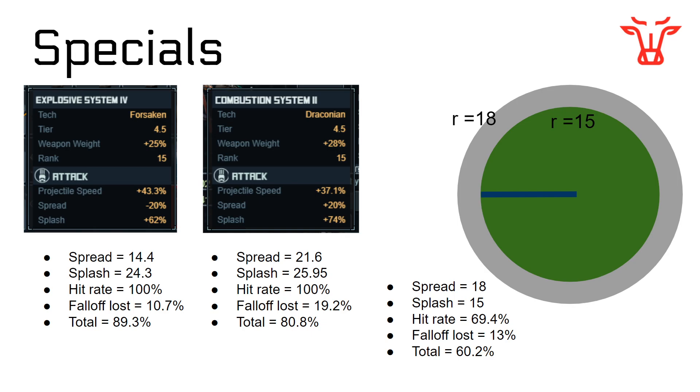Now let's look at Combustion System 2. Instead of decreasing spread, it increases it — but it also increases splash by more than that, which means splash is still greater than spread, so we're hitting everything we're shooting at. However, the fall-off damage lost actually increases compared to Explosive System 4 or the unmodified version, because on average we're hitting further away. This ends up being 80% of incoming damage — greater than that 60%, which is good, but less than Explosive System 4 for a single target.